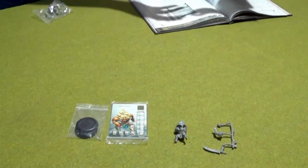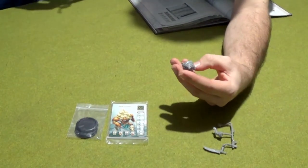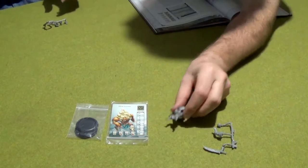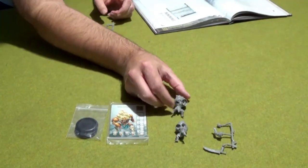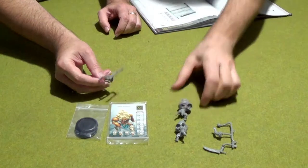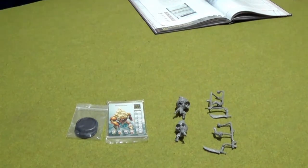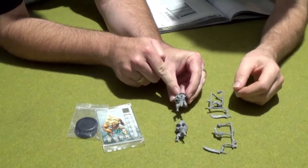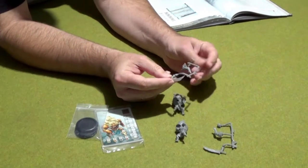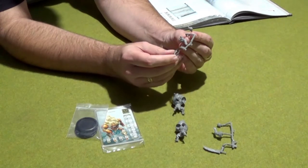It looks like both are the same, so I'll open this other one up. Two arms and a head. The body's definitely different — cool! He's got a bigger shell for some reason. All the joints have the usual slots — like a big slot thing — so yeah, they'll all go together quite well. They always work so well. I can't see a lot of flash on there at all. It's quite good.